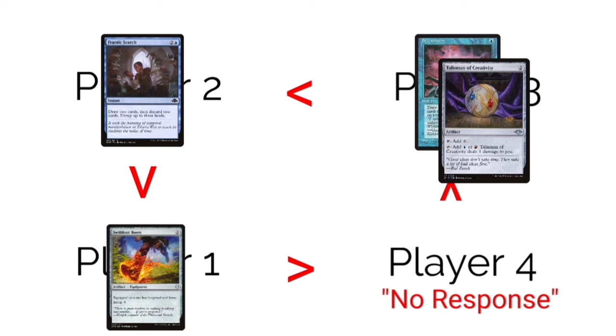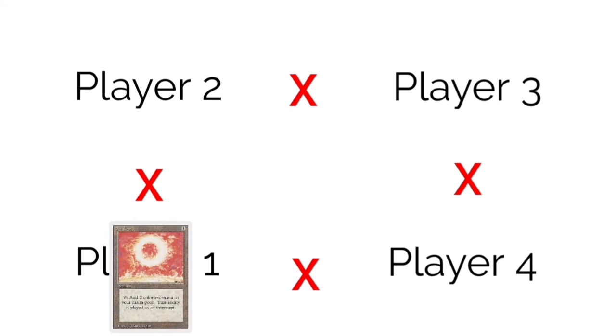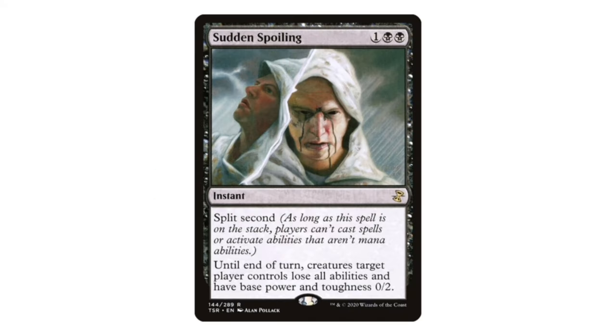The important thing to remember about priority is that the active player — the player whose turn it is — always gets first priority. If you don't do anything, like if you're just waiting to decide what to do, no one else can do anything. You have to take an action first. Lands and mana abilities do not use the stack, as playing a land is considered a special action and cannot be responded to. Which segues into the next topic: split second.